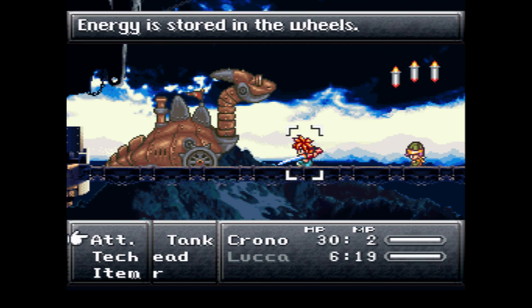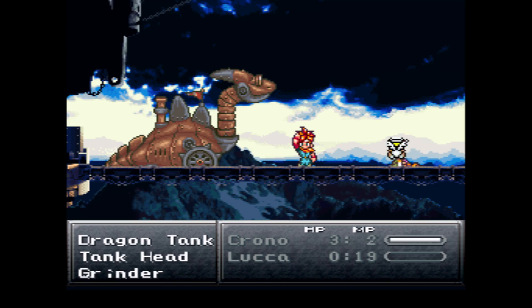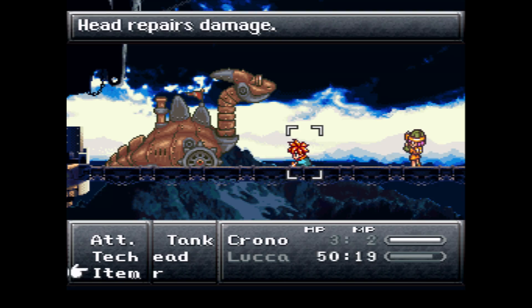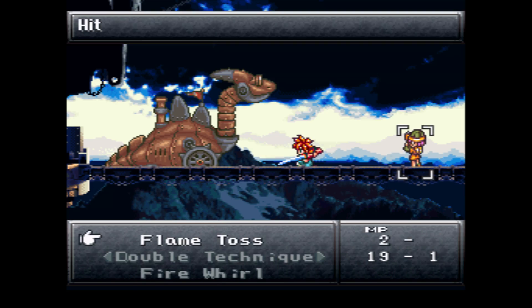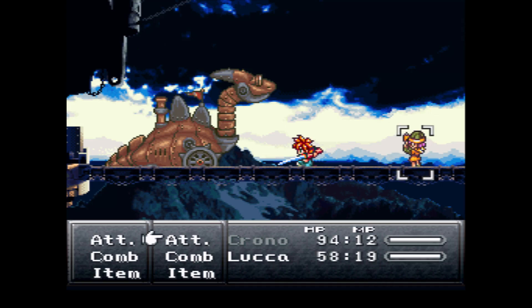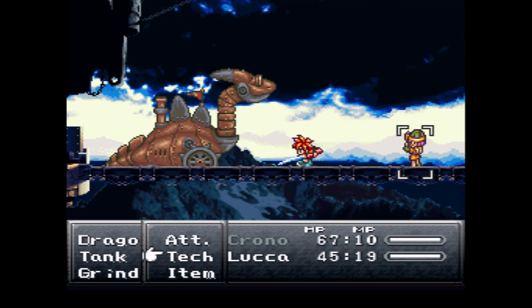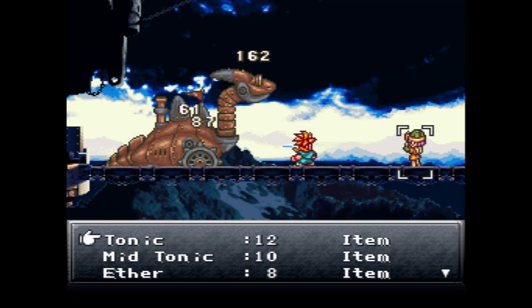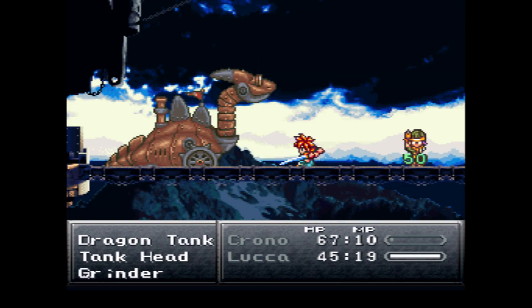Luca actually dies here and I have to use one of my revives to bring her back — that was really close. I'm using a mid tonic this time; that's actually why they give you the mid tonic, so you can fully heal. I'd probably have Luca be the healer and Chrono be the attacker to get rid of the head faster. You can also focus on the wheel so it doesn't do that ram attack — once you destroy the wheel it stays stationary and you won't have to worry about the dash attack.